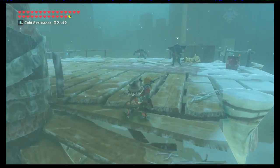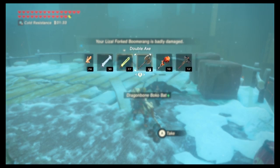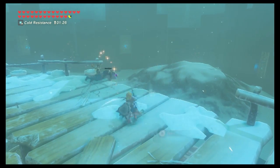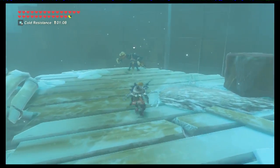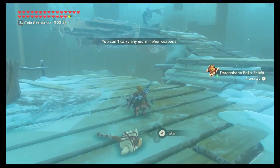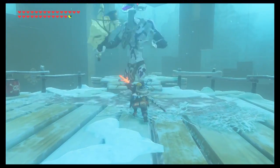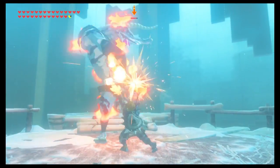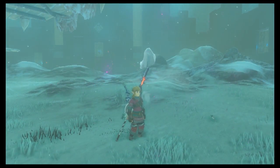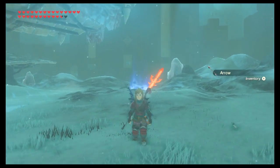Next are the blue Bokoblins — sneak up behind them for a sneak strike, super easy. After taking out the first one, sneak up behind the second. All that's left is one last blue Bokoblin and then the silver Moblin. Sneak up behind the silver Moblin and try for a sneak strike. You can use a flame weapon to take him down, but make sure you save a flame weapon for floor 16. Before you leave, there's a patch of ice with a chest containing three ancient arrows.